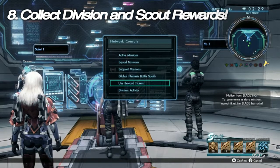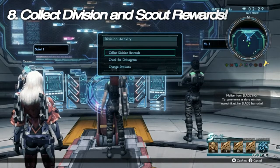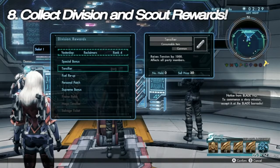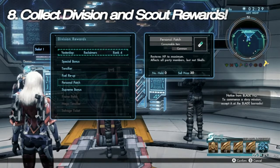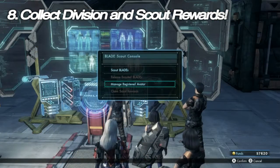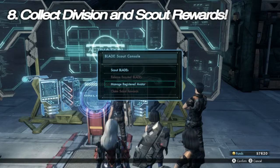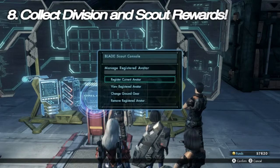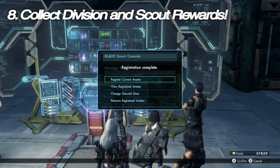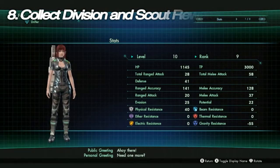Tip number eight: collect division rewards and blade scout console rewards. Every so often you can select a reward from the work of your particular blade division at the network console in the blade barracks. It's usually not a huge reward but something that can help you out in the early game. If your character is recruited by someone in the field or via the scout board, you'll have separate rewards waiting at the blade scout console located next to the mission board. Don't forget to register your avatar and pick up some free rewards if someone recruits you.